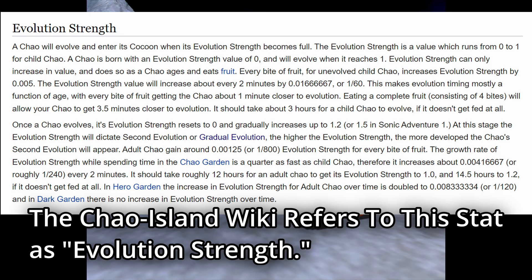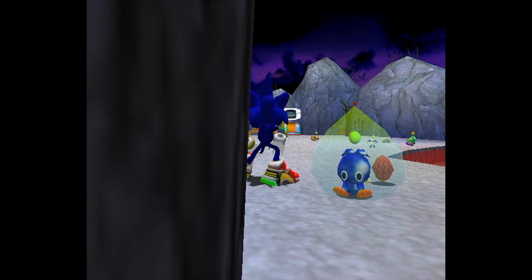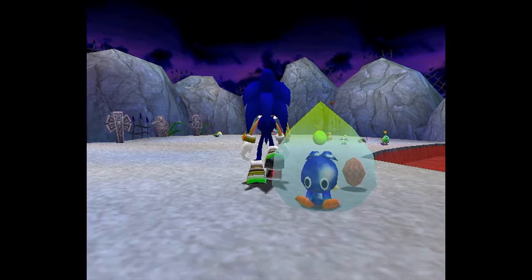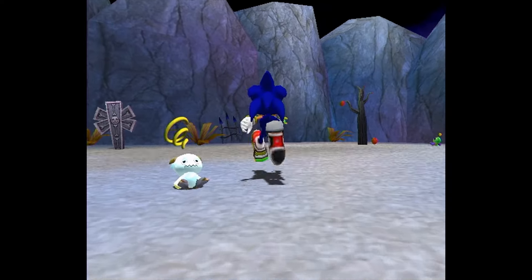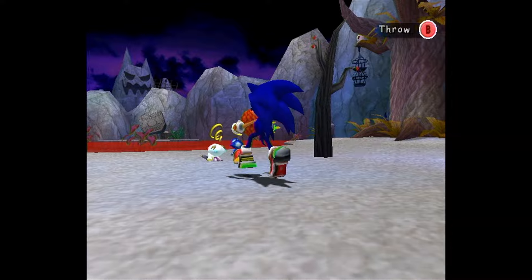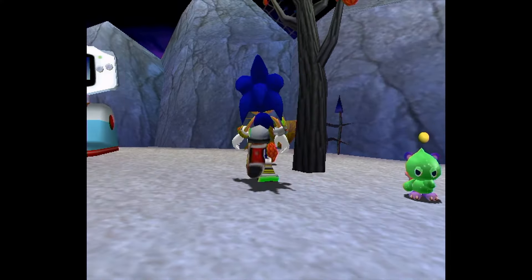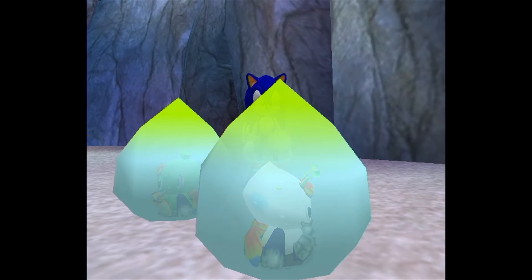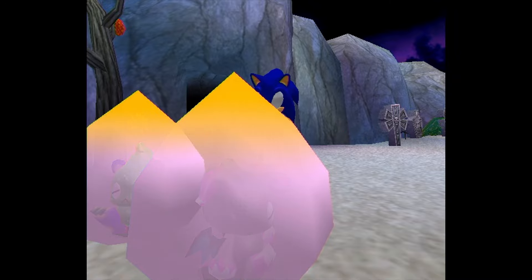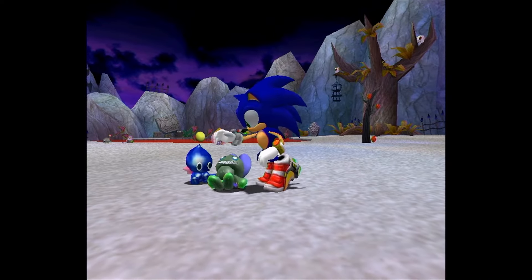It should be noted that magnitude is just a fan term — it's not official. But it is a very real stat just like the others. Magnitude refers to the threshold of minutes passed, or calories consumed from fruit, that is necessary for your Chao to evolve. Feeding was probably incorporated into the magnitude mechanic so that the randomly generated lifespans wouldn't become redundant with force-feeding. If you have a Chao born with an exceptionally low lifespan, even if you feed it excessively as a child to increase that lifespan, you'll also increase its magnitude, forcing it to evolve earlier — so you lose effectively what you gain. Whether you force-feed or just wait for natural evolution, you can expect your Chao to live the same amount of hours regardless of its lifespan.